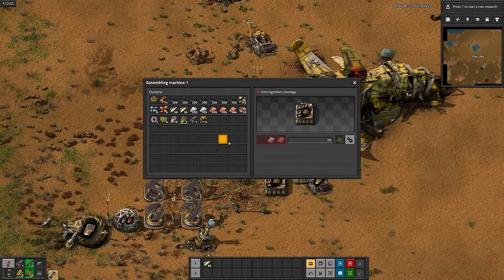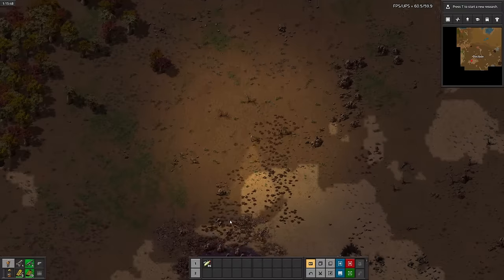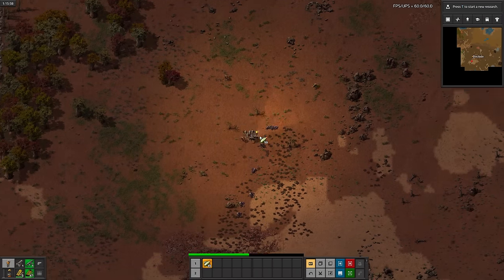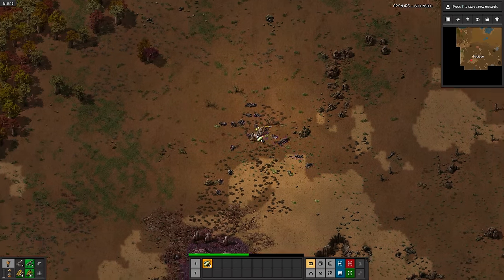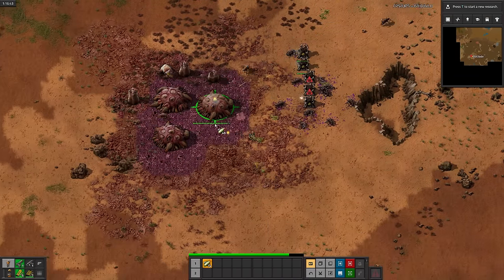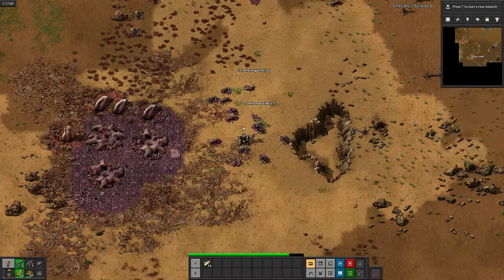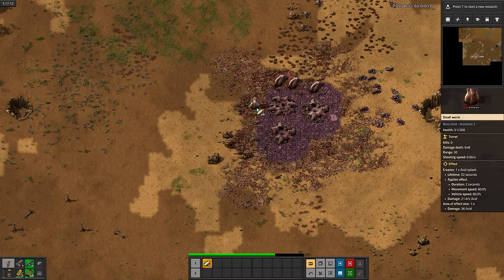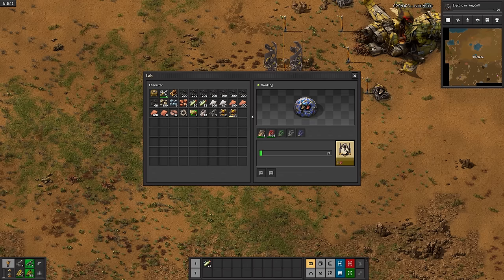Time to make some more rifle ammo and get those biters. I seem to be missing a ton of shots up close. Guns are definitely more balanced towards long range combat in this mod — or the more likely case is it's just a skill issue. I tend to have a lot of those. Jeez, that took forever. Back to research.